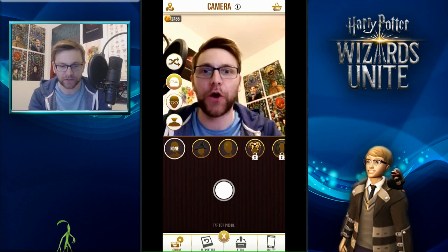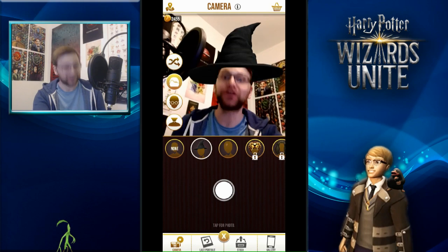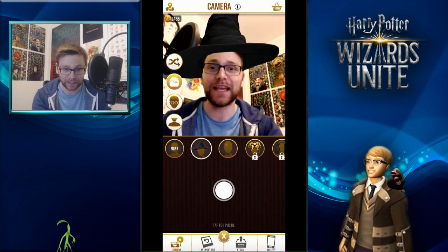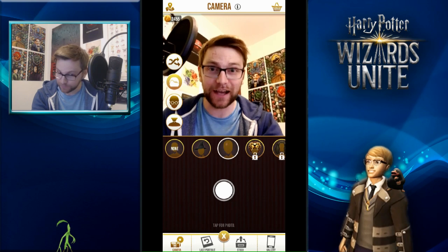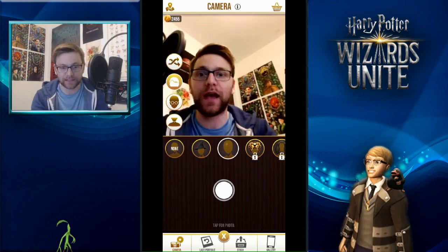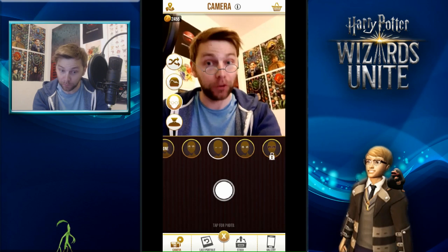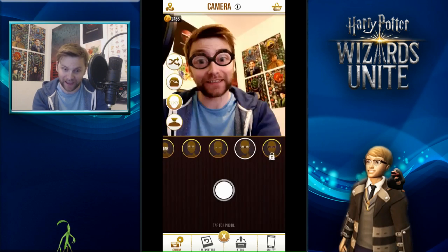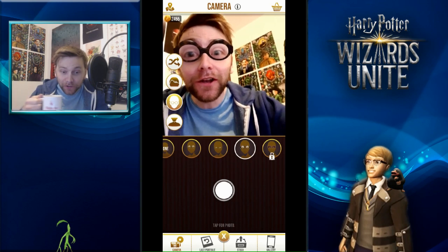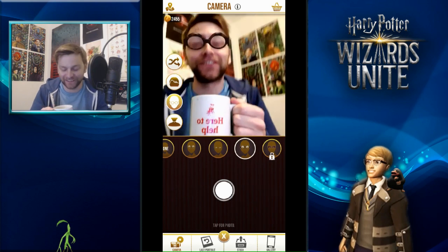It uses the same kind of technology that allows you to place objects in the correct position, and it's really accurate. I can headbang and it follows along - it's pretty stable. We can add things like the Harry Potter scar, which is pretty cool how it just stays in the same position. We have different features like glasses - I can put on Potter glasses, or go for some Dumbledore glasses, very Dumbledore-esque. And these are Professor Trelawney's - I can look into my tea and see your future!